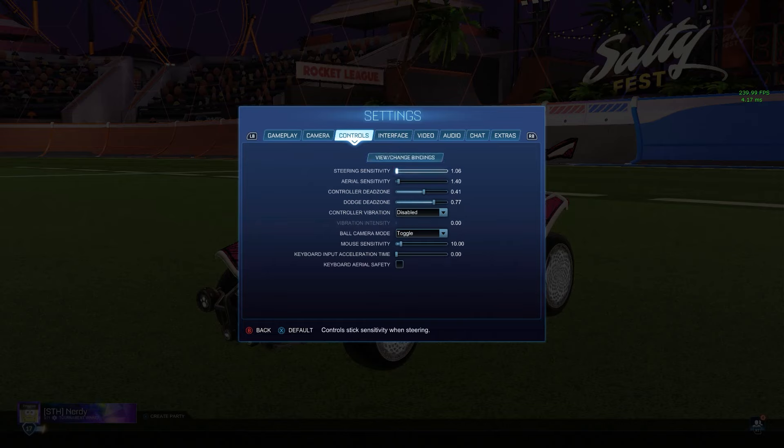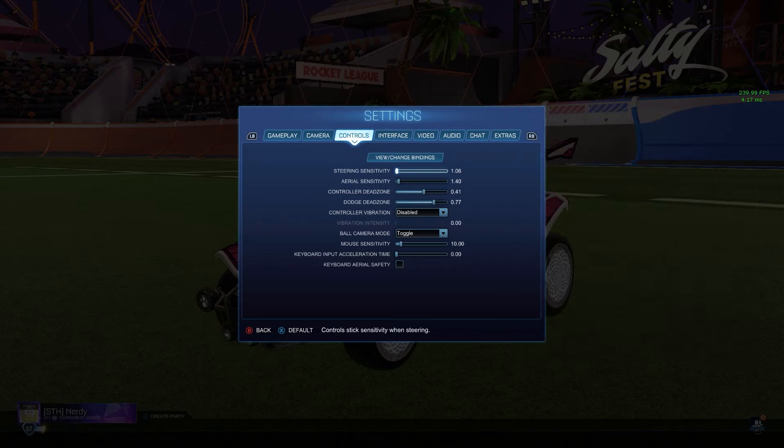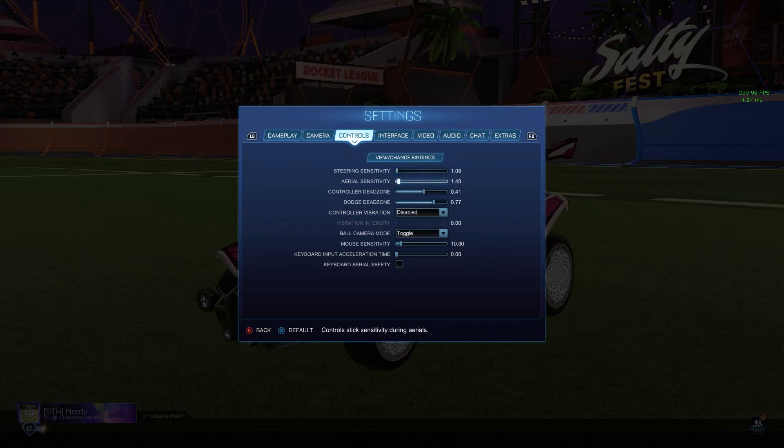Let's go over the controls. I use an Xbox controller — just a Series X black controller, I'll put a picture of it up on the screen. Steering sensitivity 1.06, aerial sensitivity 1.4, controller dead zone 0.41 — I'm actually just going to make that a flat 0.4. Dodge dead zone is 0.77; I really like a high dead zone for this so I'm not accidentally back-flipping when I shouldn't be. I don't have vibration on, ball cam is toggle.